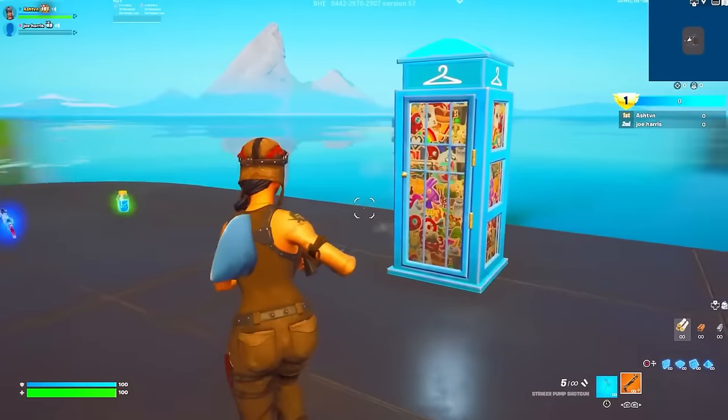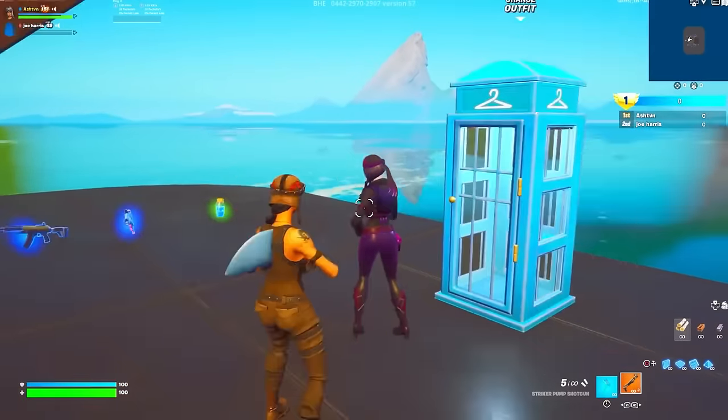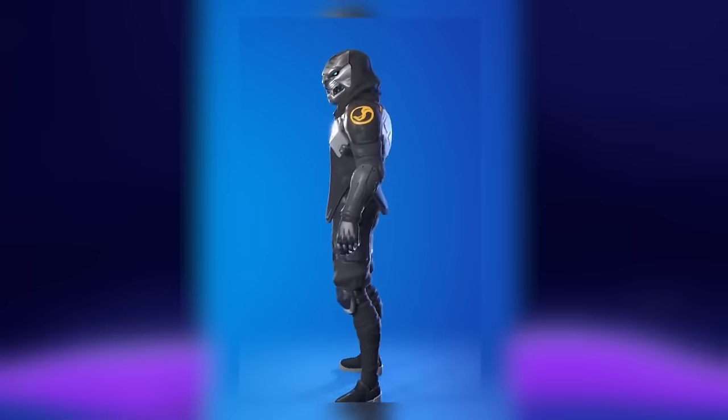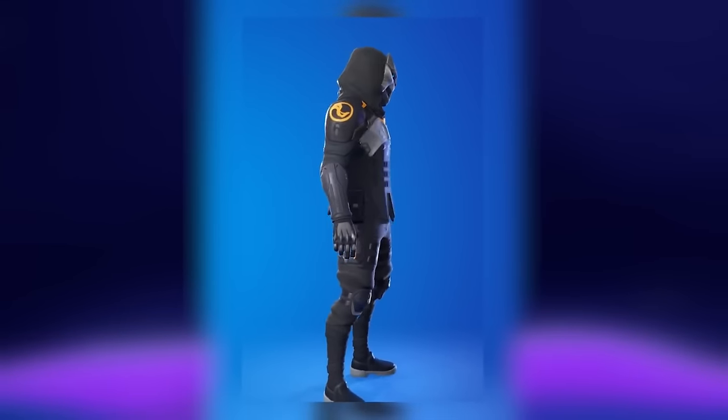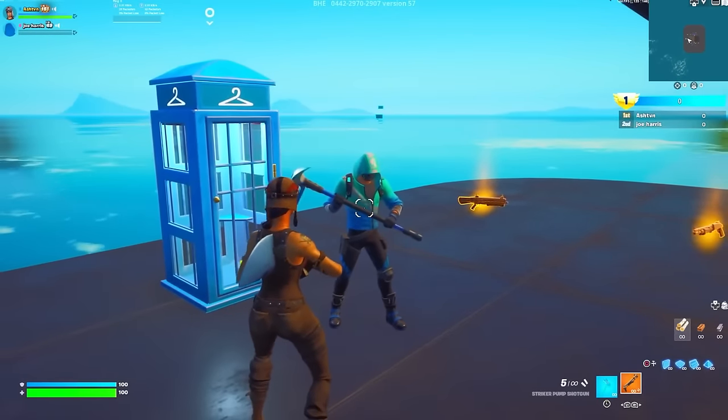Next up is the Wildcat, definitely one of the best exclusives in the game, especially from Nintendo Switch. They do have the pickaxe as well. There's Dark Skully, so now they definitely have all of the Xbox exclusive skins. Actually, there's a new one — the Saber Huntsman. Maybe they don't have that. The Surfstrider, an Intel exclusive. This used to be so rare until it returned, but now a lot of people have it.